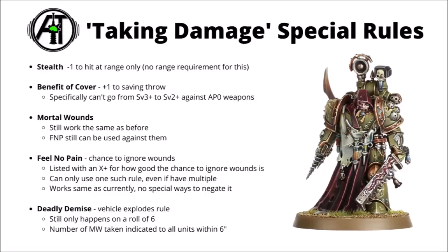Deadly demise is a unified version of vehicle explosions — it still happens when you roll a dice and get a 6, at which point the vehicle explodes. Mortal wounds shower out to any units friendly and enemy within 6 inches, and you take the amount listed on the rule on the datasheet — could be D6, D3, or just one.